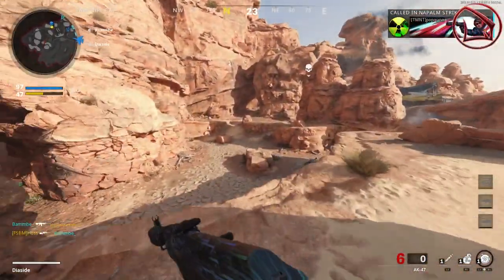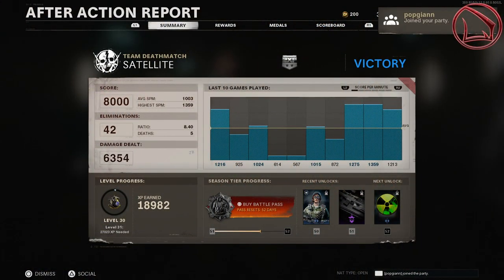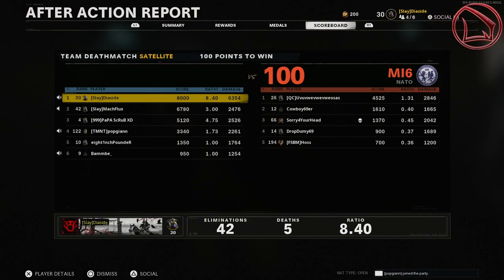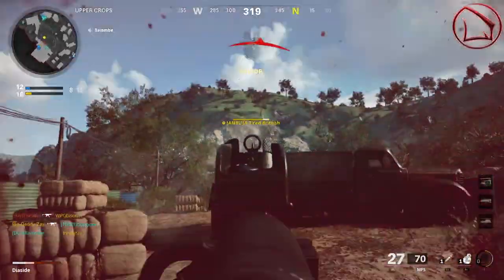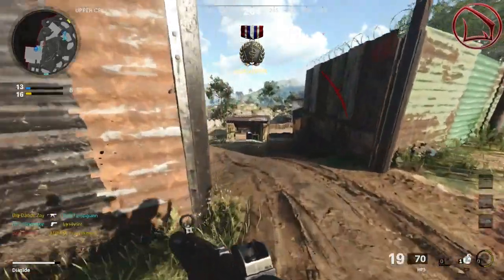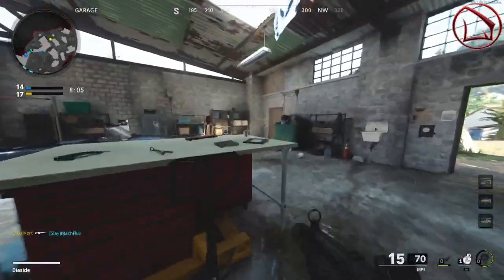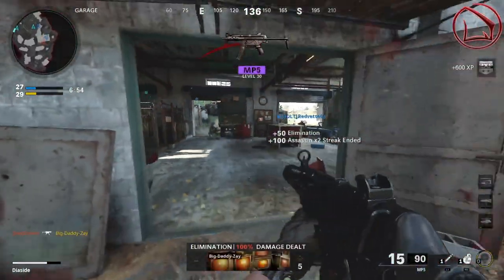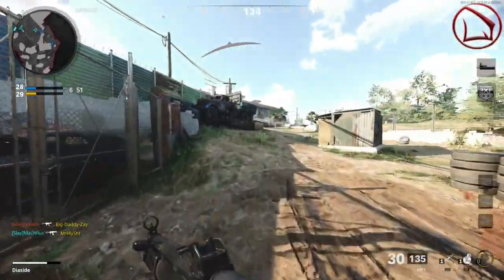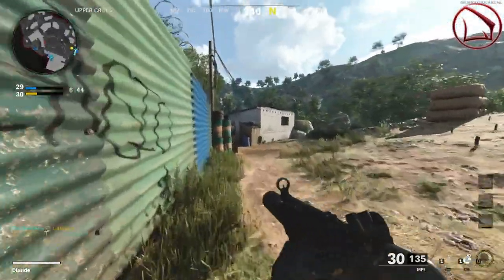Finally, the stock is essential. It increases your strafe speed — helping you dodge bullets — and improves your sprint-to-fire time. When playing hyper aggressively, fast sprint-to-fire and fast ADS speed are critical. With all these attachments and perks combined, I guarantee you'll see crazy high kill games — 8.0, 9.0, even 10.0 KD games — and potentially 50-kill games in team deathmatch.